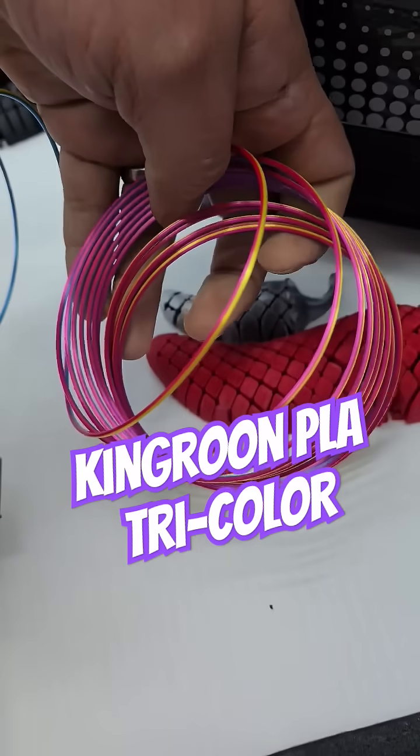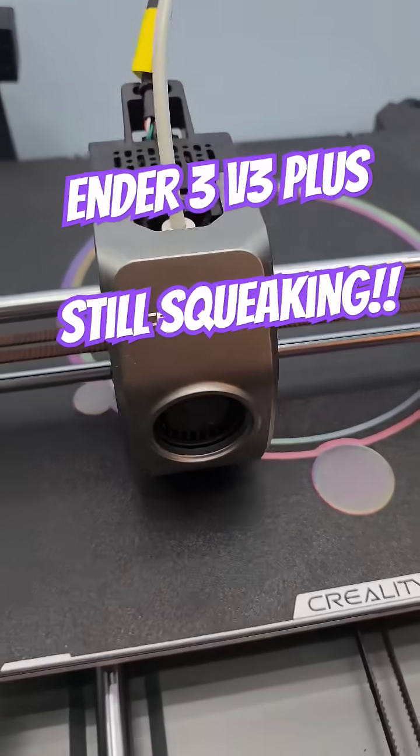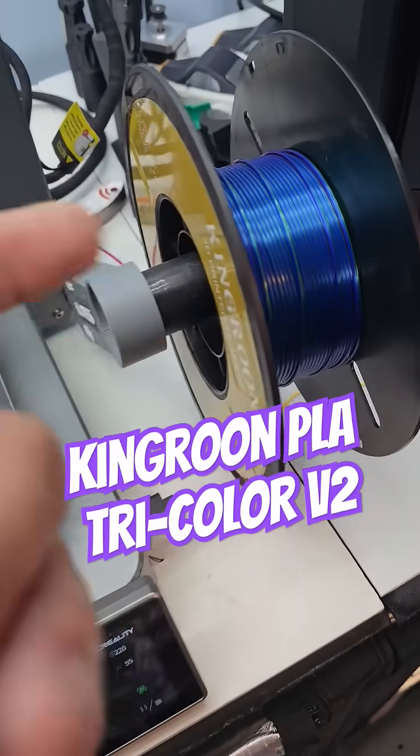Yeah, if we had an AMS it'd be faster, but look at the pretty colors. But it's still squeaky! The gold is gone, we're going with a blue-green.